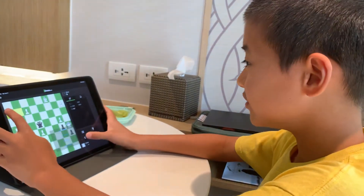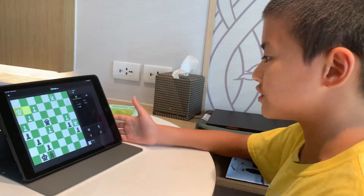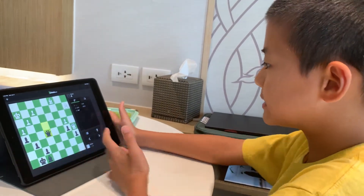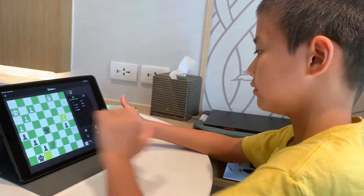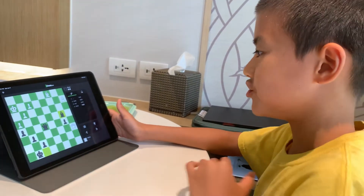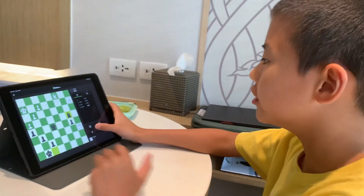But if he dares go back, then of course you can fork him, so he's not going to go there. He's going to go to a7, and sure, he can get this pawn, but then White can easily take that. And Black takes the g5 pawn, and not much can come out of this position.